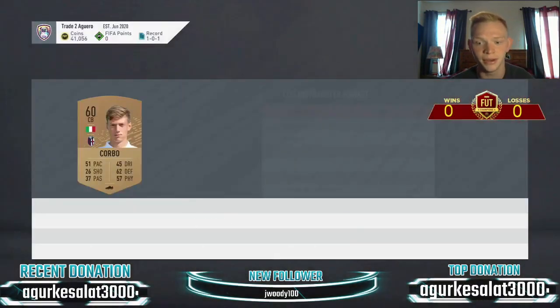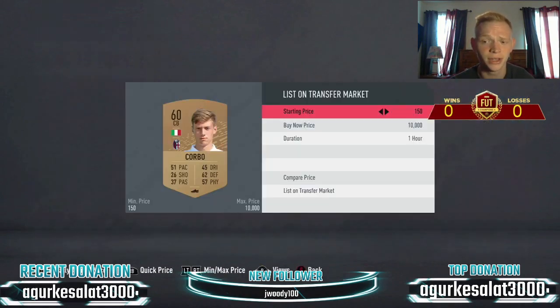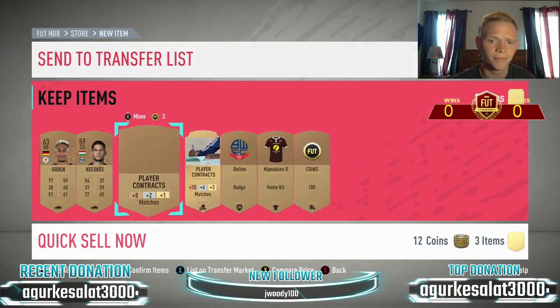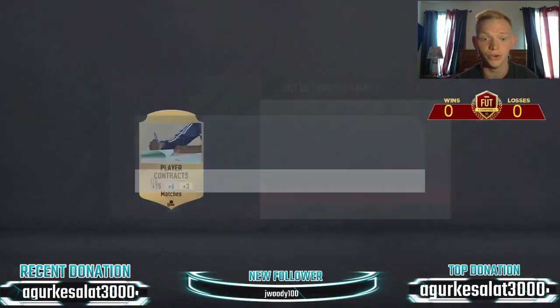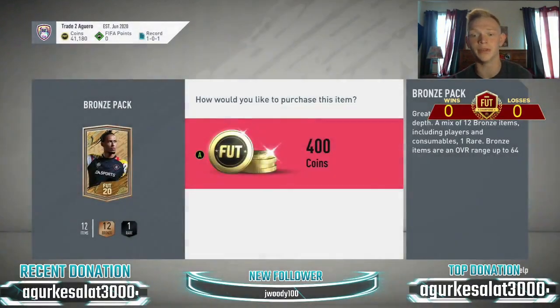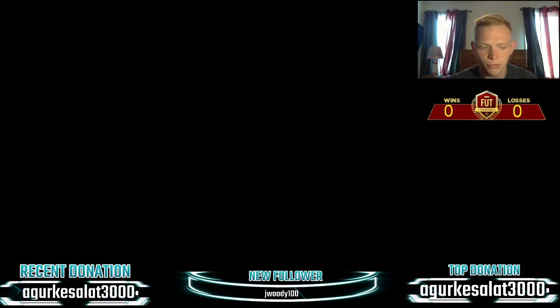We get an Italian league guy here. The big ones you're looking for go for a lot of coins. Brescia defenders, Union Berlin has a center back that's bronze, anything like that. There are some big cards in bronze packs — Norwich has a couple players I know are like 12k. So there are huge cards out there. Let's open a few more packs and see what we've got.